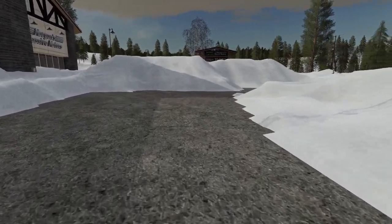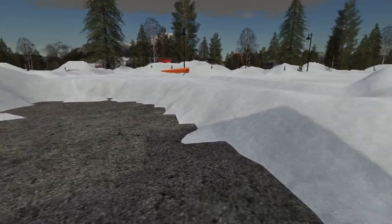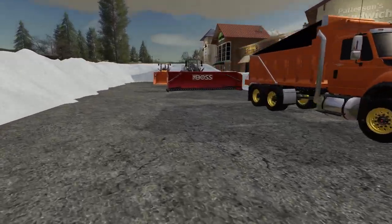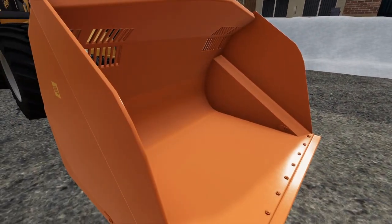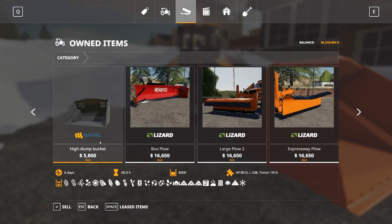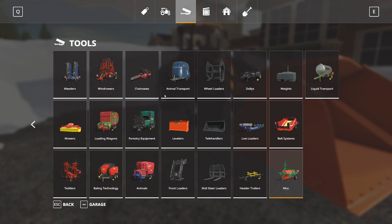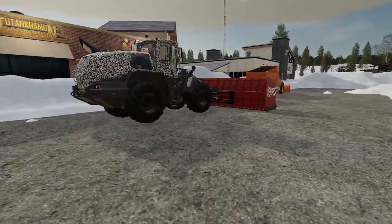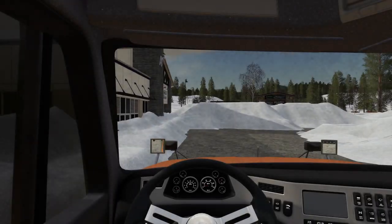I haven't equipped the highway plow because it spawns over here and makes a mess since this is our exit and entrance. I also got out this loader with a bucket, but the snow does not work with this bucket for some reason. The menu shows it's compatible with snow — salt and snow — that's with the mod. Not sure why it doesn't work; maybe on my property or farm it will work.